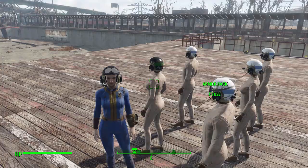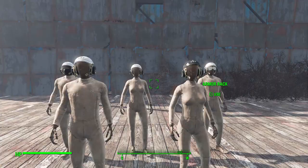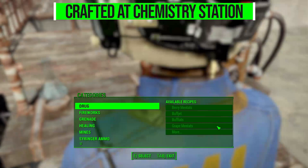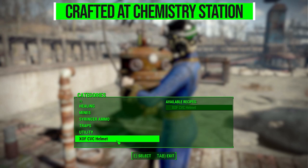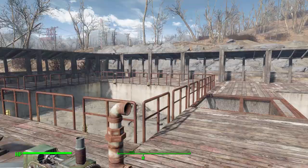To get your hands on one of these, it's pretty simple — just go to any chemistry station in the world and craft your very own CVC helmet. Go down to the category for it, and with 15 cloth and 3 steel you can make your very own XOF CVC helmet.